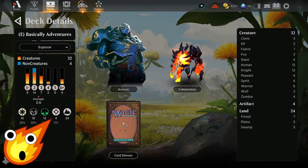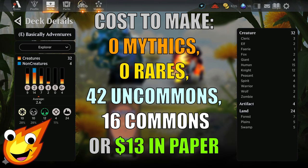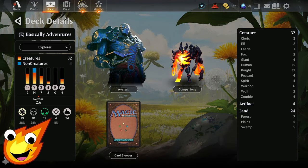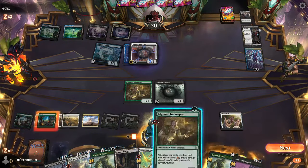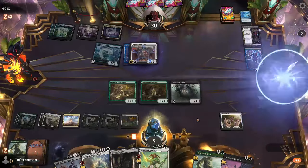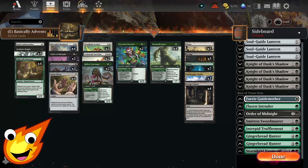Long-time viewers know we have to talk about the deck stats before we dive in. Our Adventures deck today is Abzan colors — white, black, and green — with an average mana cost of about 2.6. We have 32 creatures, 4 artifacts, and only 24 lands. The deck focuses on getting a Lucky Clover or an Edgewall Innkeeper to resolve so we can keep drawing through our deck and doubling, tripling, maybe even quadrupling all our spells to overwhelm our opponent.